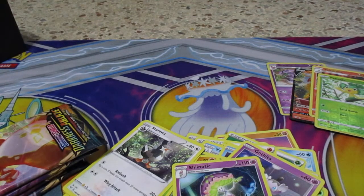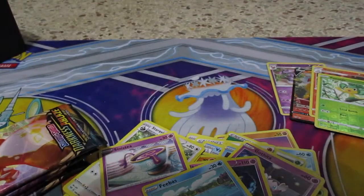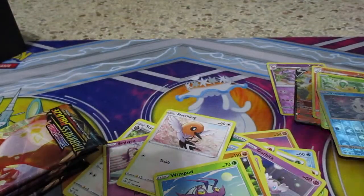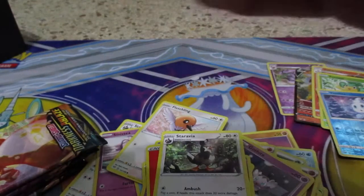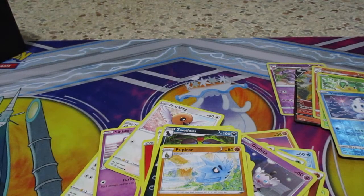Let's open pack number four. So far only got one V card — not great. Pack four: Sinistea, Phoebe, Passimian, Fletchling, Wingull, reverse Fennekin, Mimikyu, Staravia, Pupitar, and code card. That's four packs and we only got one V so far.